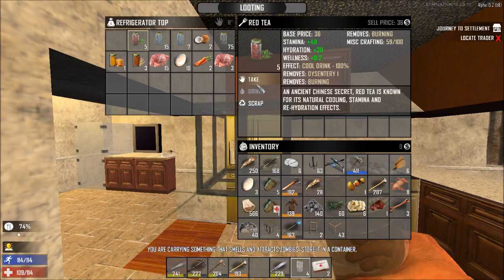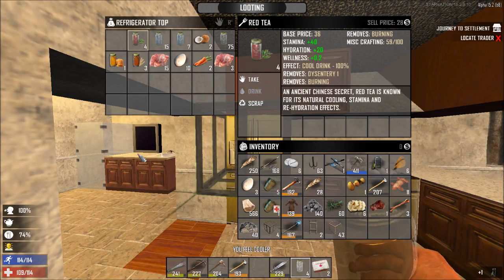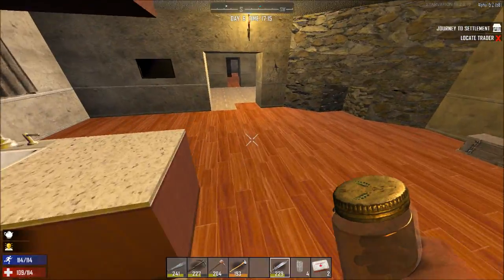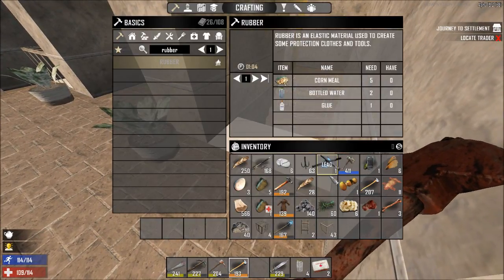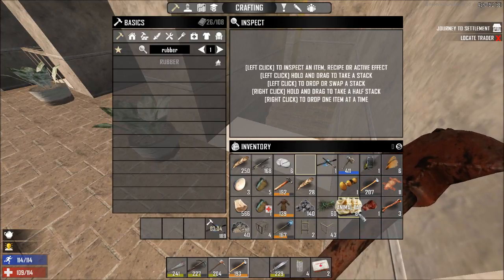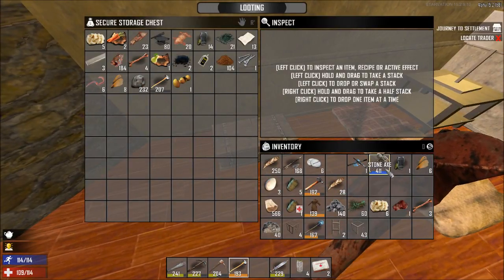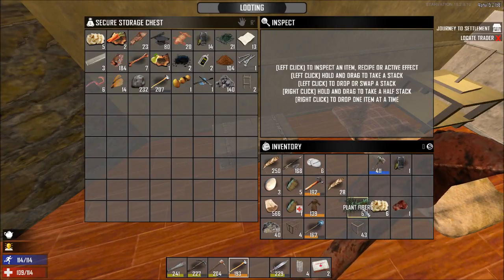I'll eat that, drink that. I can't craft that into a tree — kind of disappointing but I guess it will just have to be. Scrap all of those. I don't need the cobblestones anymore. What time is it? 1700. Don't need that, don't need these, don't really need the plant fiber anymore.